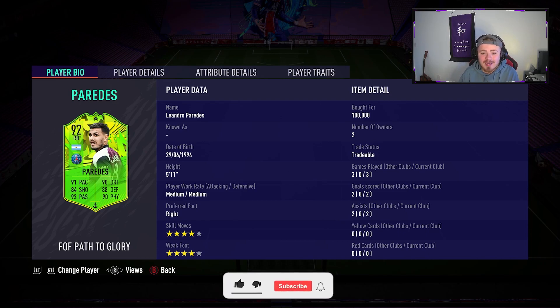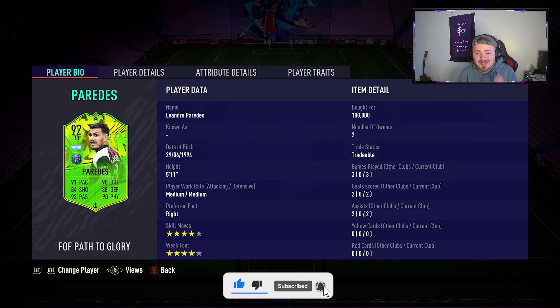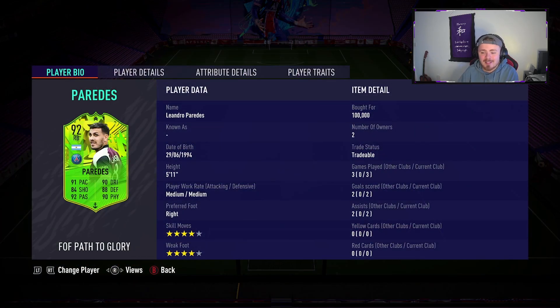Paredes is 5'11", medium/medium, right-footed with 4-star/4-star, and he is a right back - that is important to note. He starts off as a right back but he plays for Paris Saint-Germain. He's Argentinian, so you have some insane linkability factors - for example Mbappe, Tevez, Icons. There are many French league players and many sick Argentinian cards at the moment.